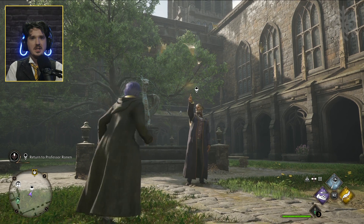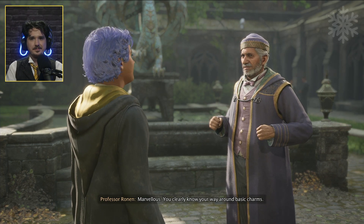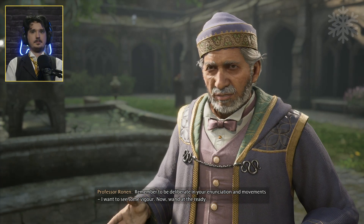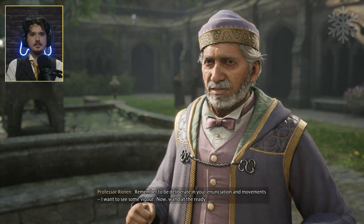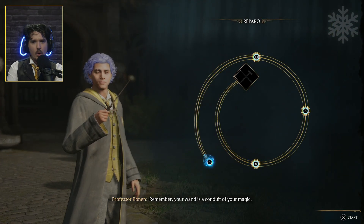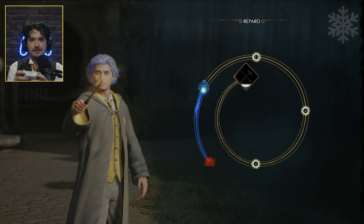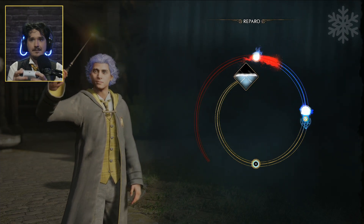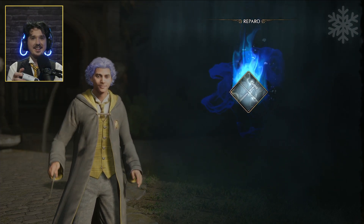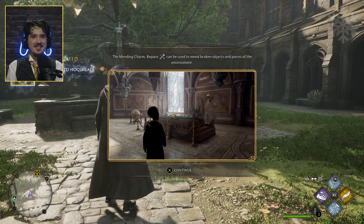He's playing with those paper birds. I trust the preliminary tasks are completed? Marvelous — you clearly know your way around basic charms. Let us give the old mending charm a try then, shall we? Remember to be deliberate in your enunciation and movements. I want to see some vigor. Wand at the ready! Remember, your wand is a conduit of your magic.